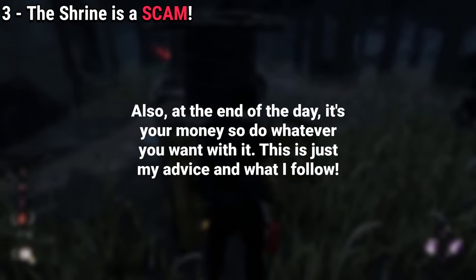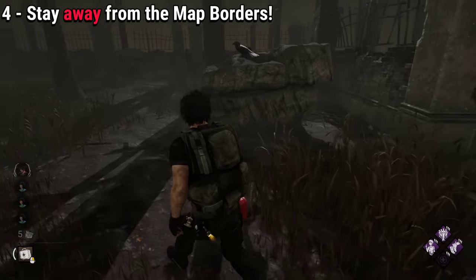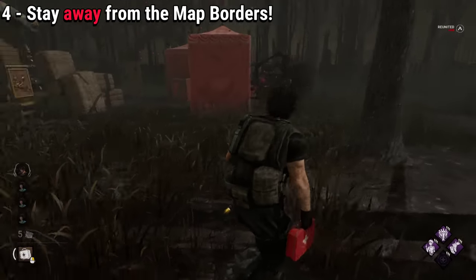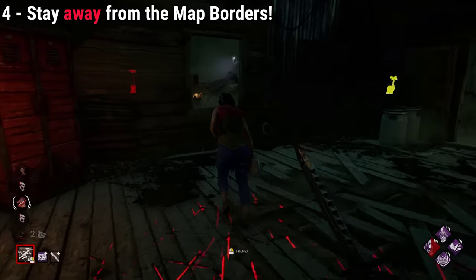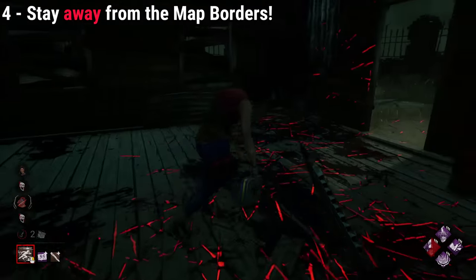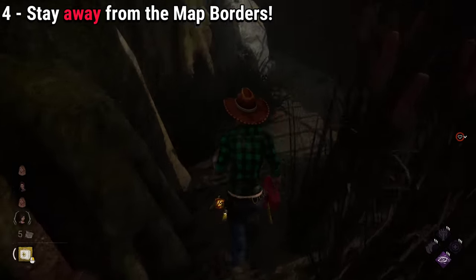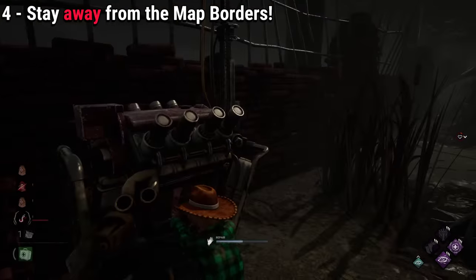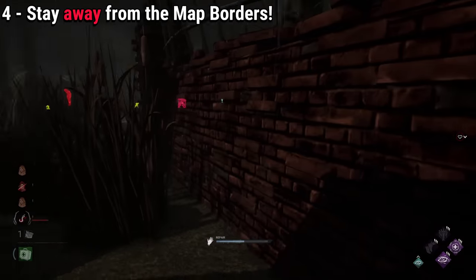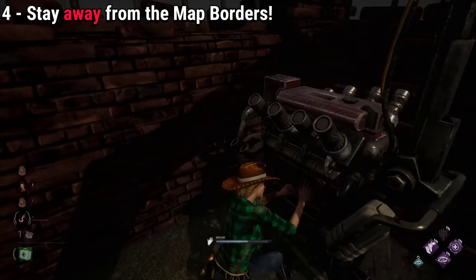Never go to a map border. These locations will almost always result in a guaranteed down for killers, as the borders of the map are the most unsafe places — they have no pallets and no useful structures. Most killers can down you very fast from here, like a Huntress or a Trickster. The only exceptions are indoor maps and the swamp, as sometimes the hatch, totems, and generators spawn on the borders, and the swamp is the only outdoor map with useful loops on the wall borders.